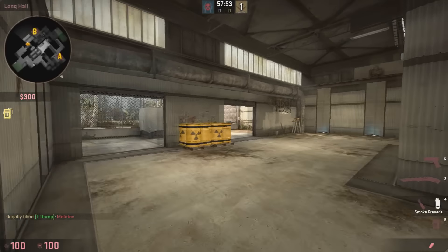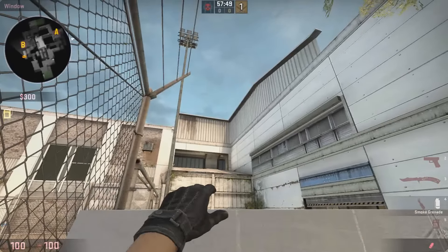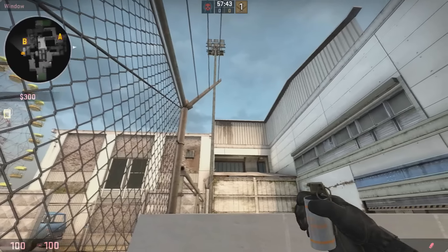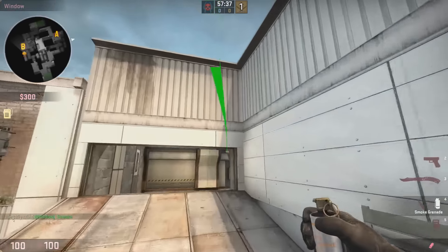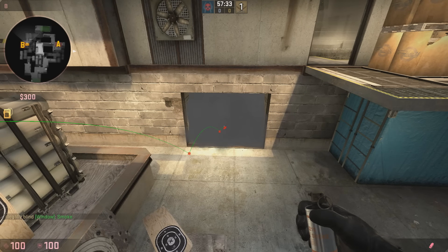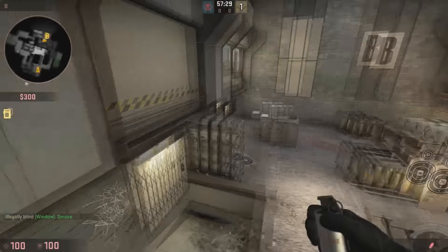This second tip is one you might already know — it was recently posted on Reddit, but I thought I'd share it here on my channel as well. It's a smoke I've known for quite some time. You want to count one, two, three lines at the height of this shadow, then at the third line aim slightly to the left. This should go down through the window and pop instantly more or less in lower, and it has very nice timing if you want to time a push.